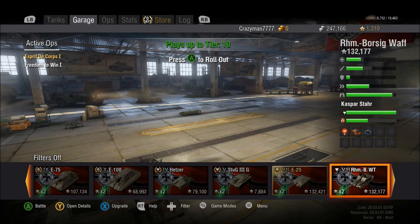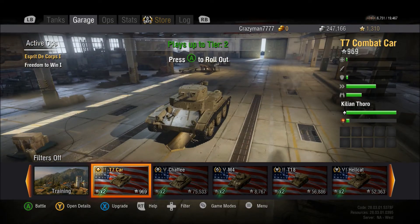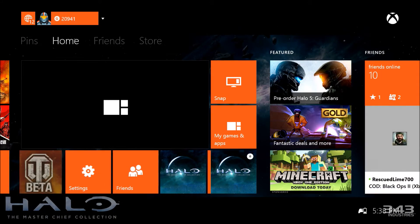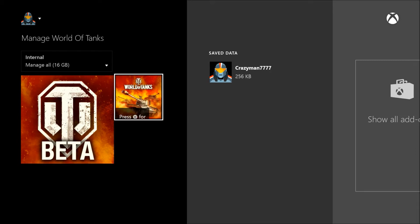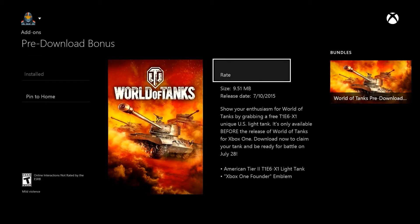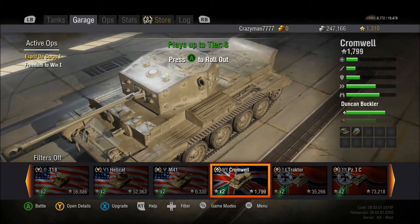I've downloaded the Founders Pack, which is supposed to give me the T1E6X, but that does not seem to be in here for some reason. It's only available right now in a bundle on the store — this is the beta tank. This gives you the T1E6X, as well as the Xbox One Founder Emblem. I don't think you're supposed to get that until after the beta, so I guess we'll see.